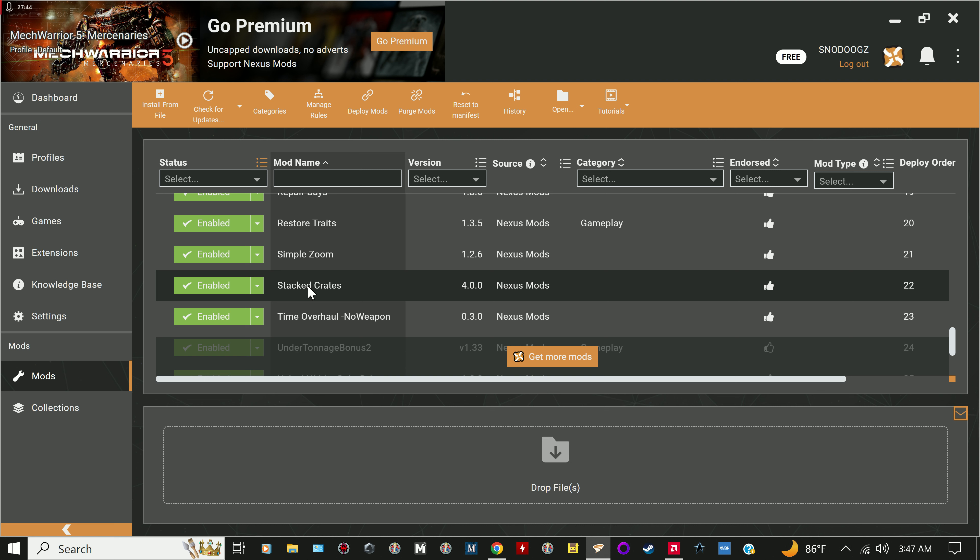I max armor first, then add weapons and ammo, then heat sinks. From Stacked Crates and Coyote missions you'll get all kinds of double heat sinks. At level 15 on this run I've got about 815 double heat sinks and never had to pay for most of them. I still haven't seen double heat sinks in the regular market, but I have over 800 from stack crates and coyote missions.